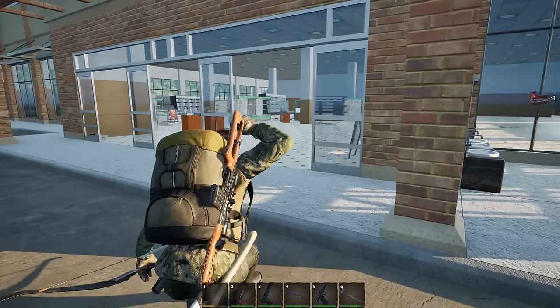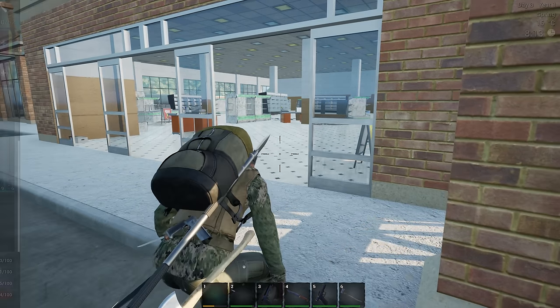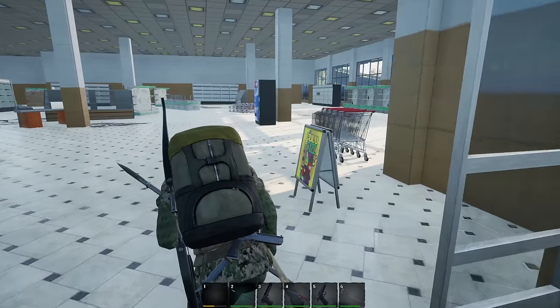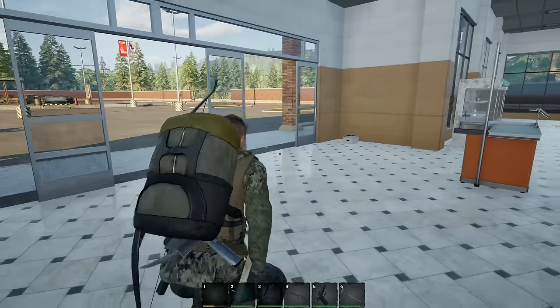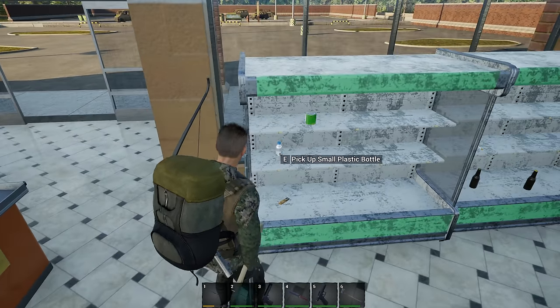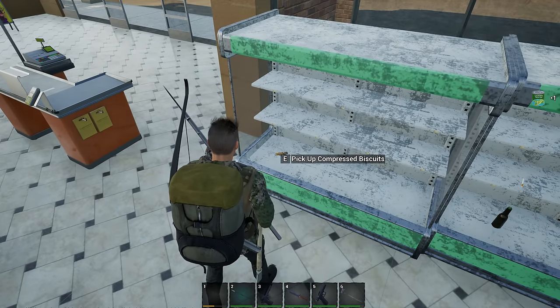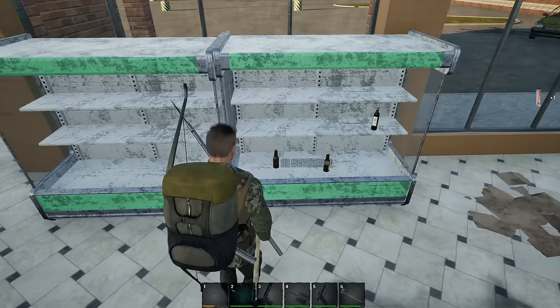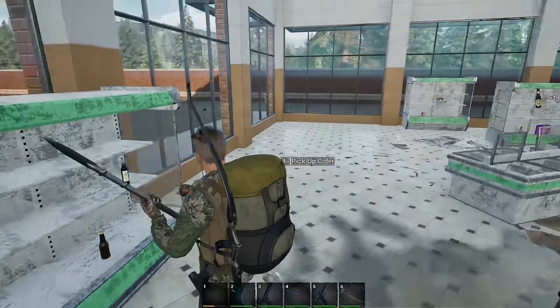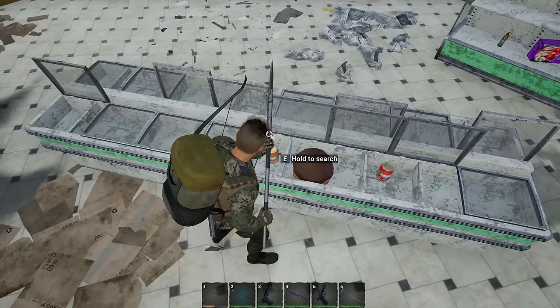Let me swap this for the spear for close quarters. You can see how much I've been using the bow as well. What have we got? We need water, food - that's our main things. Compressed biscuits, I'll take those. We'll take a beer as well - so if we're successful today, we can have a nice beer.